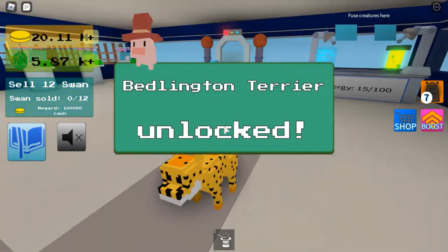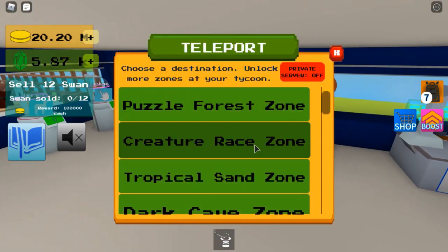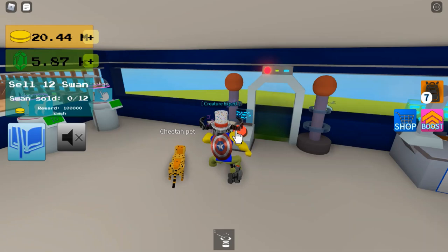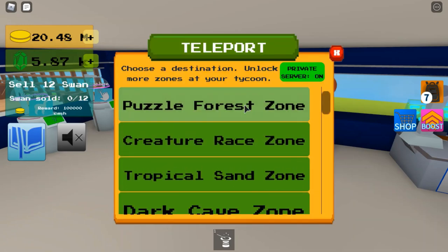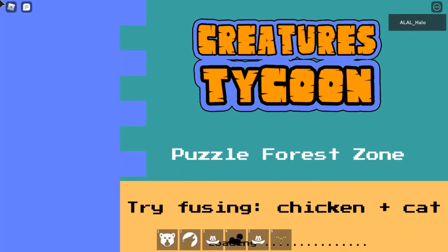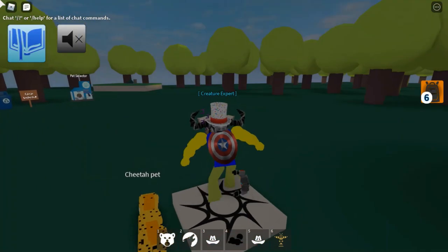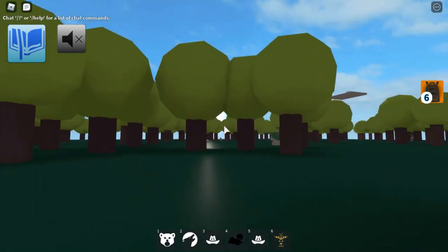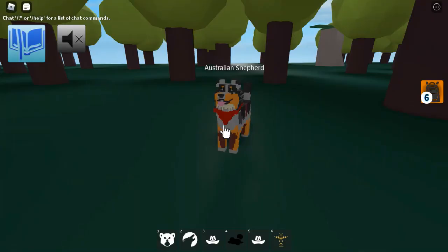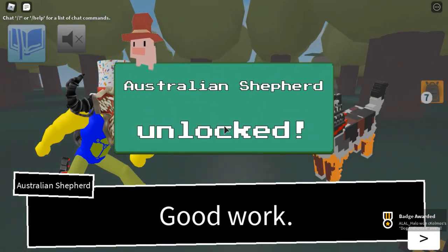So now, if you go to Puzzle Forest Zone, you can complete the collection. He's just located on the ground, you don't have to do anything, any special parkour. His name is Australian Shepherd. He'll be found right there, you can just see him now. Australian Shepherd unlocked.